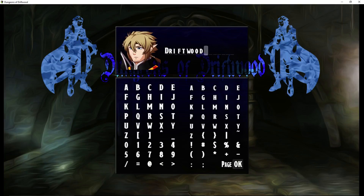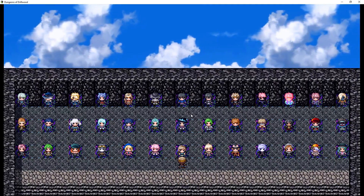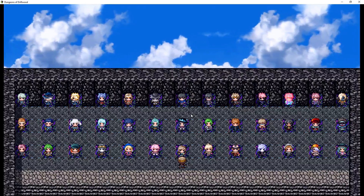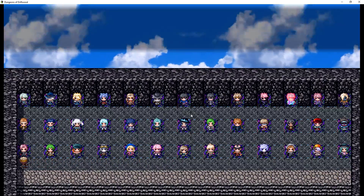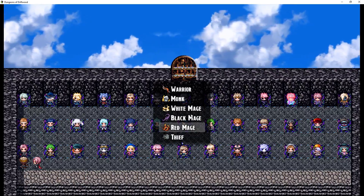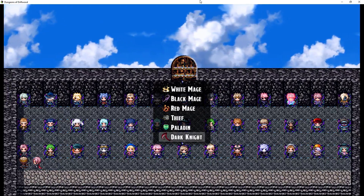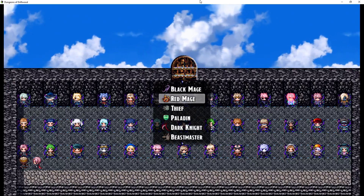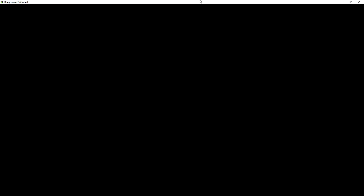Let's say Dark Knight for this first job, and we can name any character whatever we want. You could have any character that you see — not a lot yet, but there's going to be more — with any class and any name you want them to have. So there's some level of customization there. Let's go ahead and make a warrior.